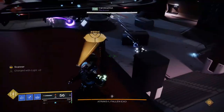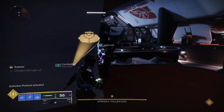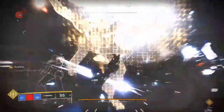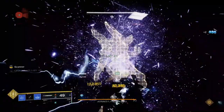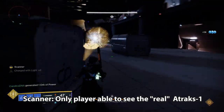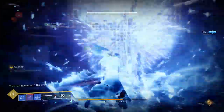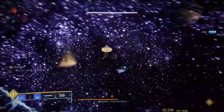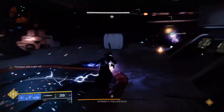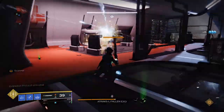You need the Scanner buff to properly do DPS. When that last Servitor dies, Atraks will start his wipe mechanic and DPS phase. All four replicates up in space will glow white and start to charge up an attack. The Scanner will be the only one able to see which of the four replicates is the real one — it will have the same yellow grid-like appearance as any other scannable in the raid. As soon as you identify which one is real, all three players need to burst DPS him together to prevent him from wiping the raid. The DPS window is literally five seconds or less.